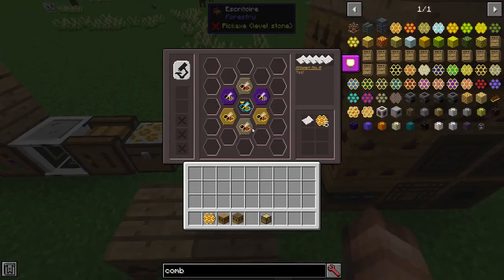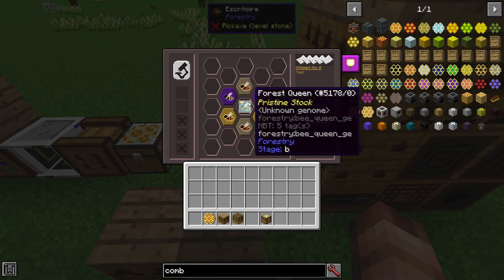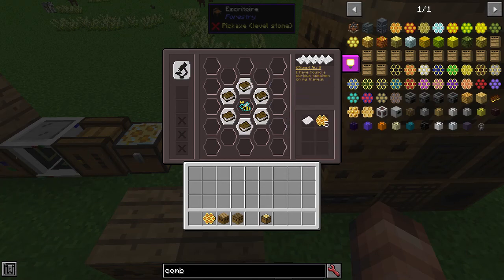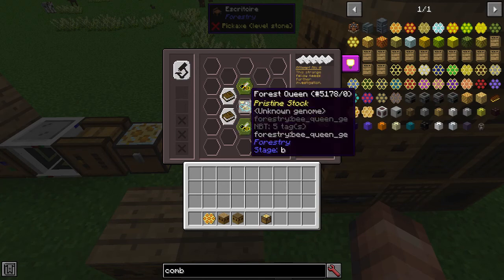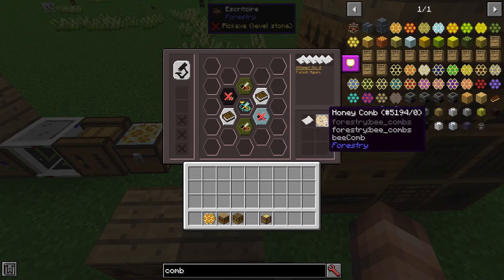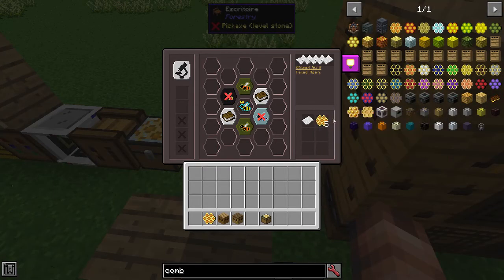The next thing you need to get is this item, which I will not attempt to pronounce. What this does is you put in any bee in the middle and it basically gives you a match game. The way I recommend you play it: you just click the top slot, replace, top slot. What this will then produce is an amount of honeycombs. So if you don't have any bees and you want to mass produce honeycombs, this might be a method of doing it. It will also give you some notes and a mutation result.